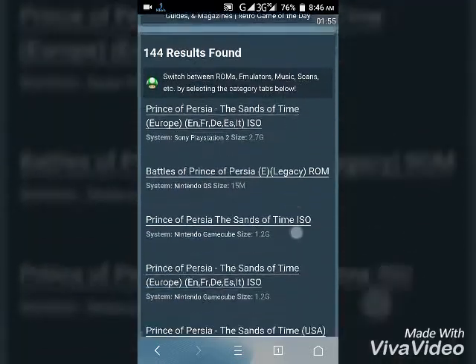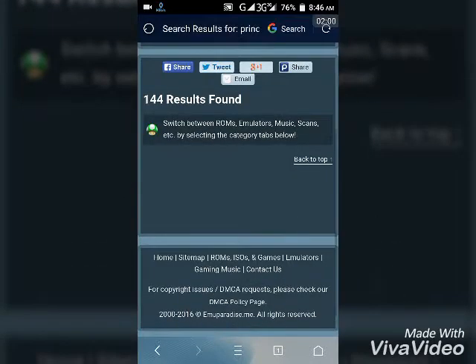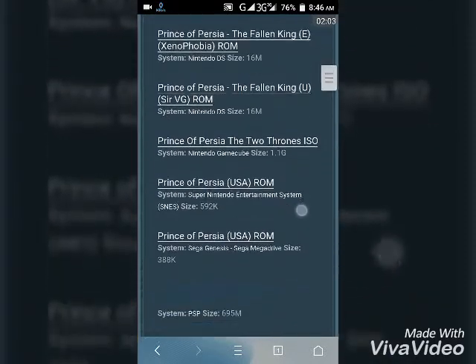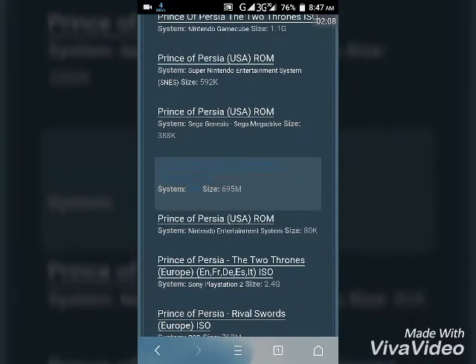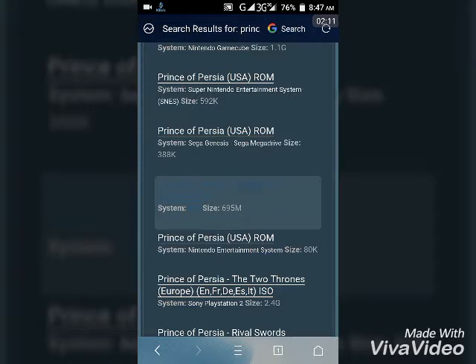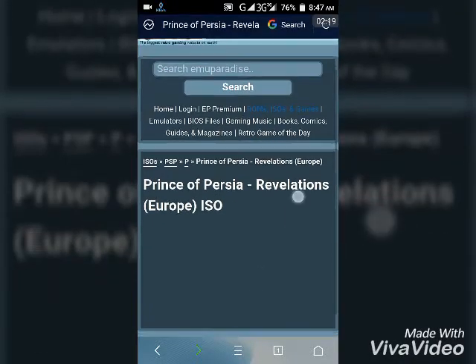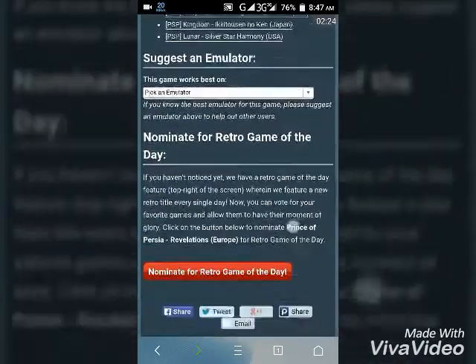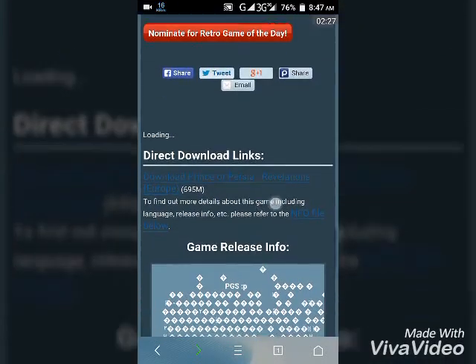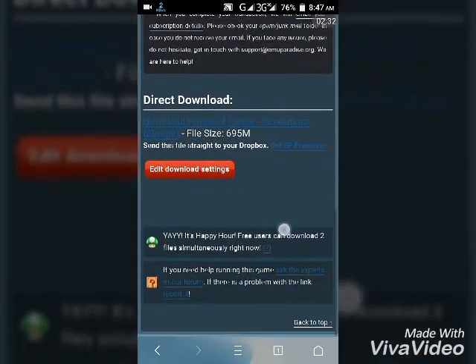Scroll down and you'll see the download link. Go down and tap the download link, then tap the download link again to start the download.